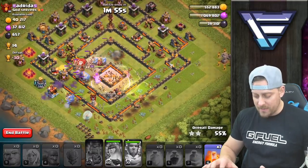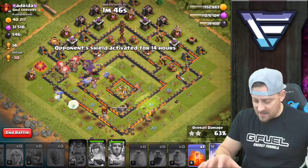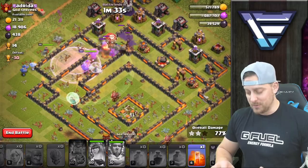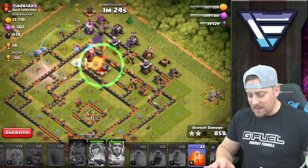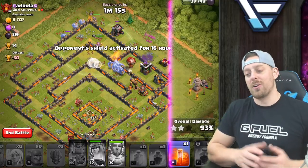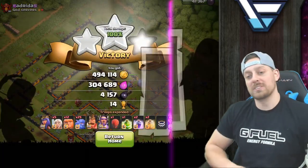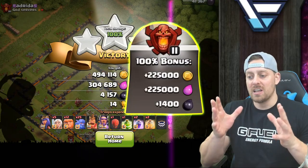Going with two bowlers over here, popping another rage spell, popping the king's ability and heal spell. Balloons are coming out of the slammer. Everything pushes through the center of the base - this loot is going to be ours. Queen's still walking around at full health, all abilities are used. I drop the last rage spell to get those balloons raged up. The bowlers are getting the healing they need, Grand Warden's looking fresh. That's a live three-star versus another Town Hall 12, pulling in about 725,000 gold, 525,000 elixir, and about 5,500 dark elixir.